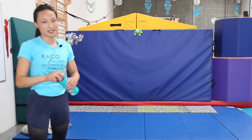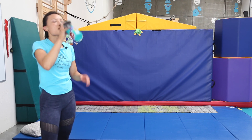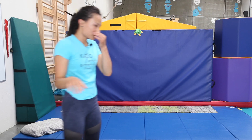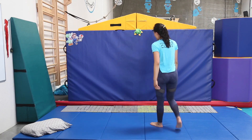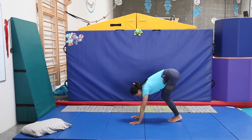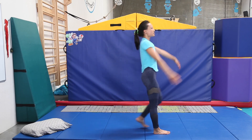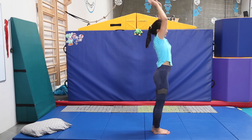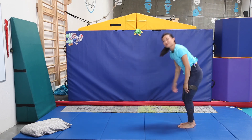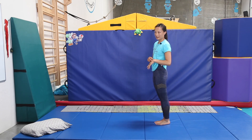Next thing we're going to do is our jump handstands and our round-off. So for your jump handstand, go ahead and work on tuck jump handstands. That looks like: just tuck and then handstand, and then come on out. Remember not to do the arch in the handstand — we do not want any of those. All right, here we go. Tuck up handstand — let's do 10, and then we'll do 10 straddle-ups.